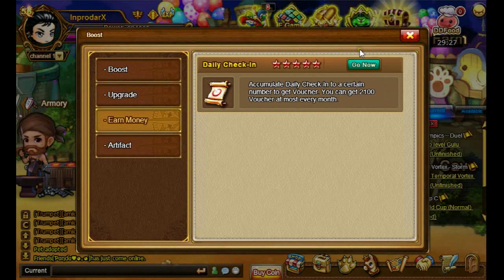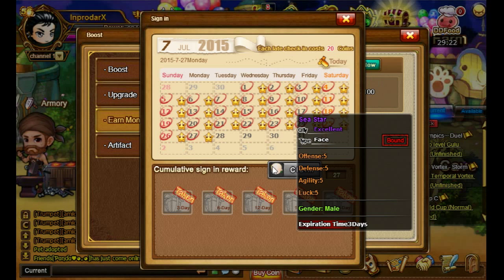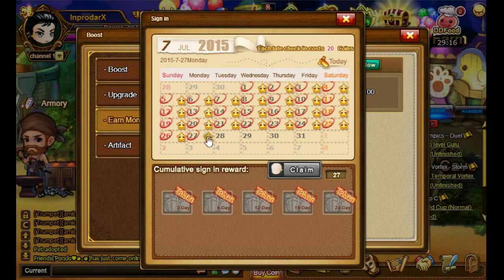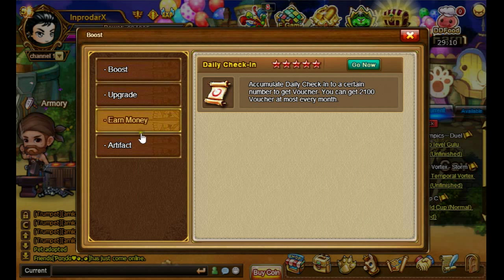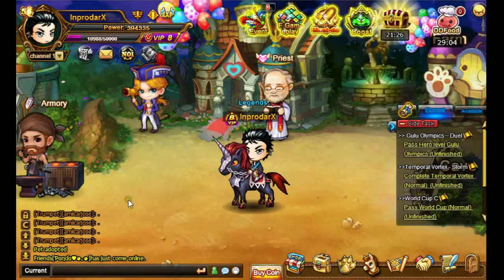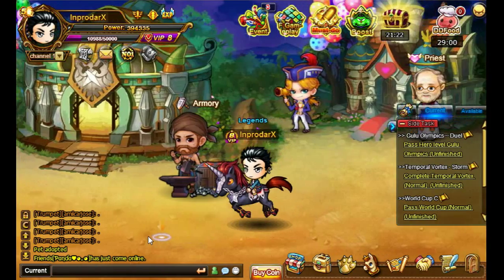If you are in the daily check-in and you actually check in, you can claim something like this — but it's locked. I think you will get it once you have every single check-in done, and you will get this reward. I have no idea what it is, but yeah.